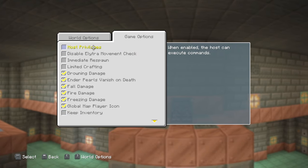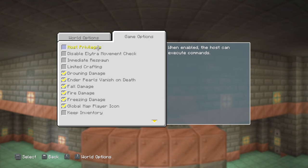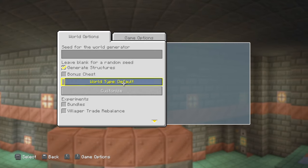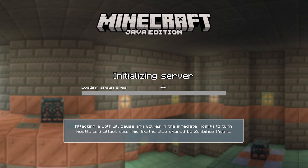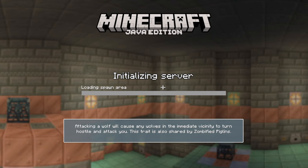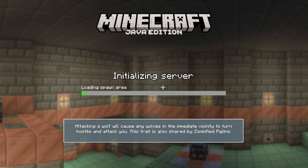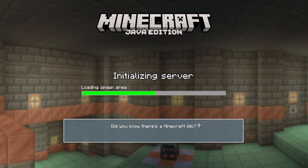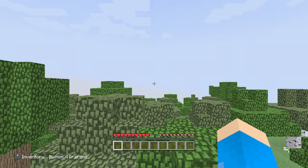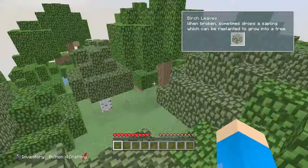The world options have keep inventory and even 'host privileges' — when enabled, the host can execute commands. I like that they called it host privileges because that's what it was called on console. There are even tips that show during loading, like Mojang used to do. I'm sure they got most if not all of them from the legacy console. Even the music attribution screen is in there.